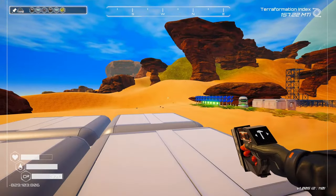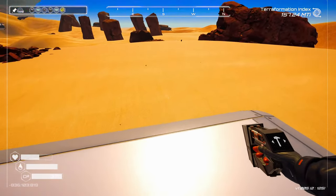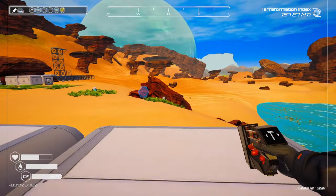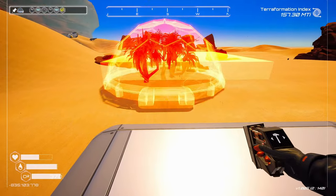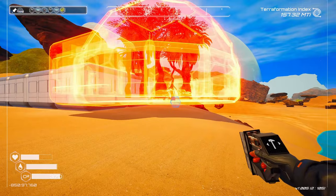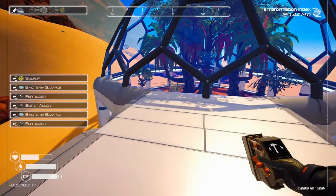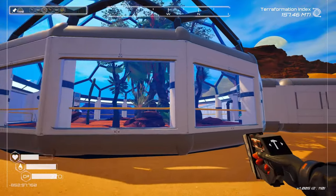We'll put the biodome over here. So we'll expand this end some more — this will be like the crafting area, kind of like the workplace. And then over here will be the living quarter — make it a little nicer, more aesthetically pleasing. I kind of wanted it hanging off but see, it floats, and I don't particularly like that. There we go — nice, that looks pretty good.